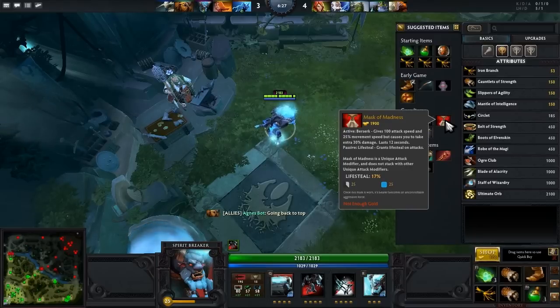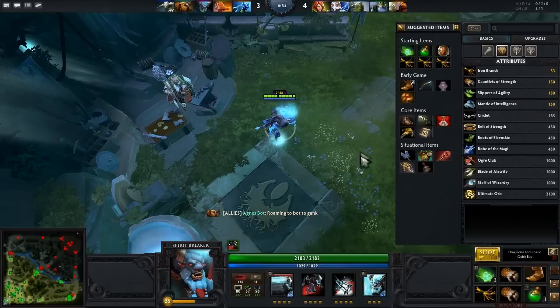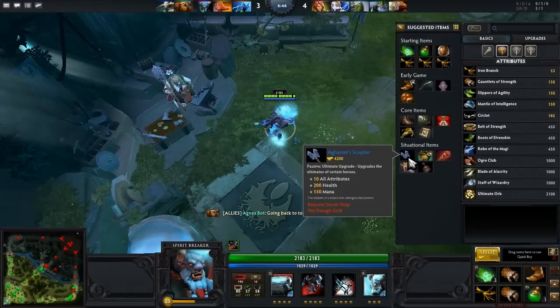Same with Void, you can do it. We do have BKB — definitely, with the attack speed and the passive, you need magic immunity because if there are stuns you won't be able to hit them. So definitely the item to go for. Aghanim's is interesting because there are 6.73 changes.